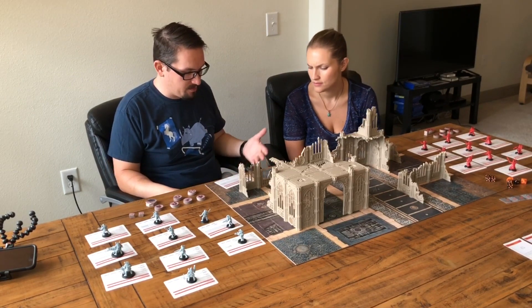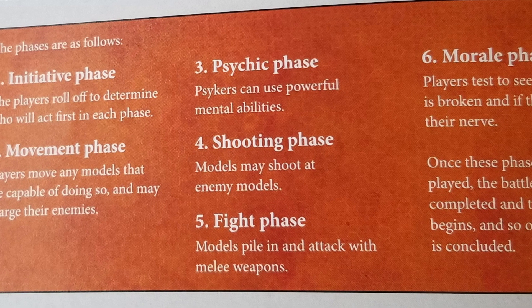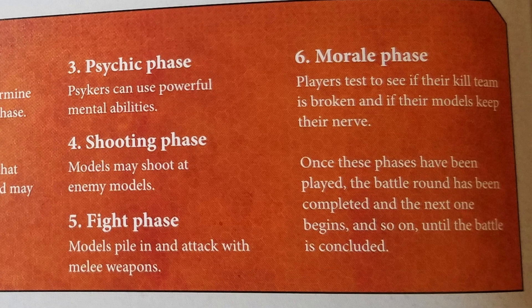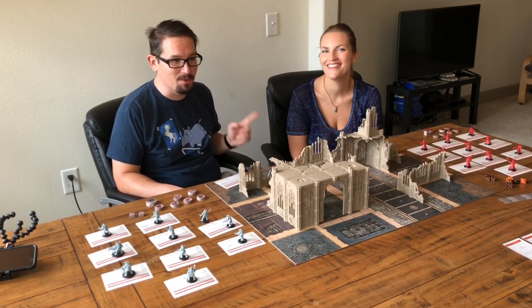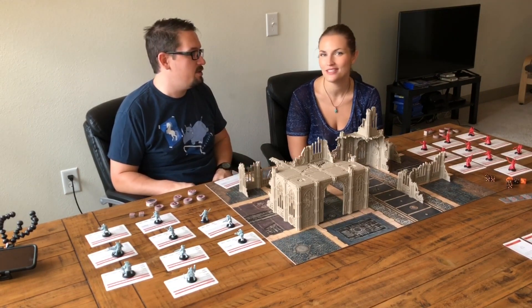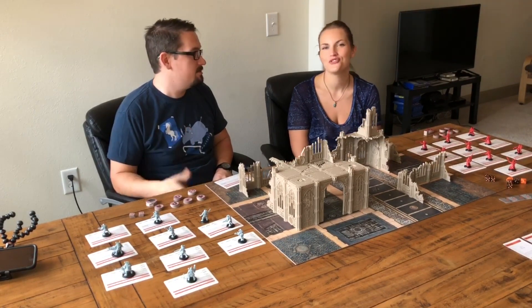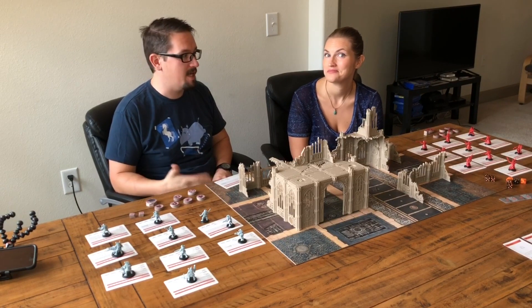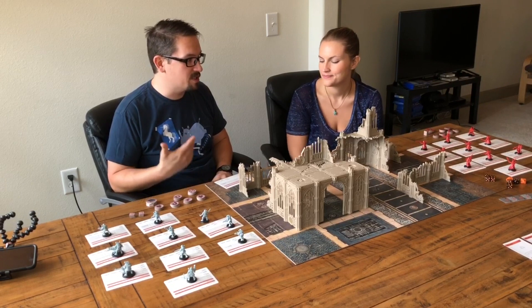The battle round has six phases: Initiative, Movement, Psychic, Shooting, Fight, and Morale. Don't get overwhelmed. You're not necessarily going to interact with every phase every round. For example, in round one, nine chances out of ten you're not going to interact with the fight phase.